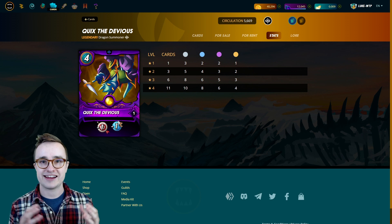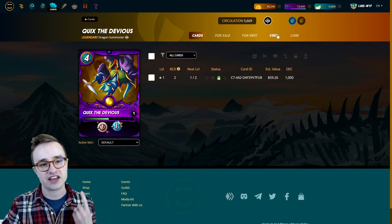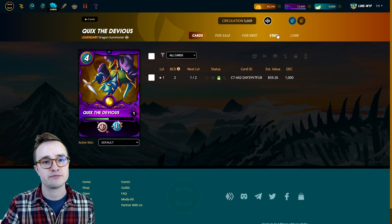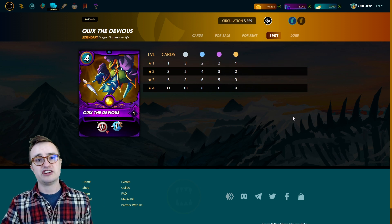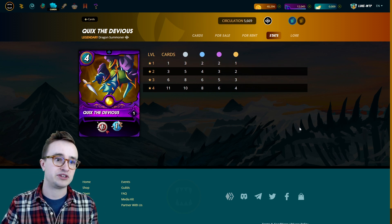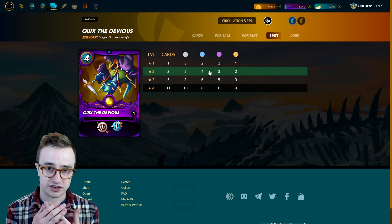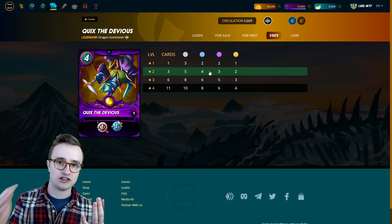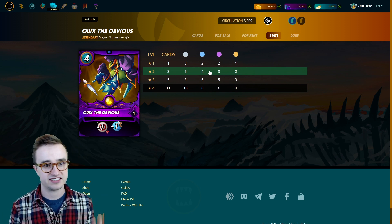Here's why I'm leveling up to level two. I have two of them so far and another bid on PeakMonsters to hopefully grab one for around $20 to $25 depending on what the bid comes in at. A couple of reasons why you should be going for a level two Quix: you might think it's expensive — right now the low ball is about $29 here on the market, and we've seen it dip down to $26.